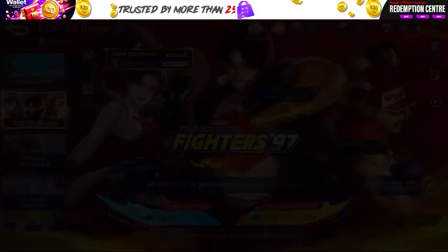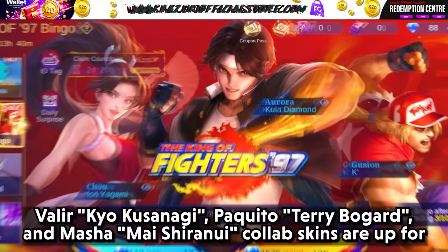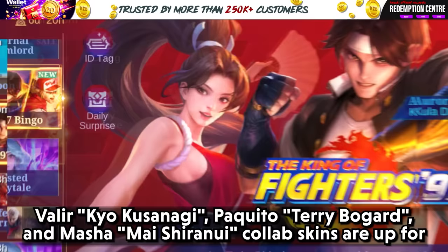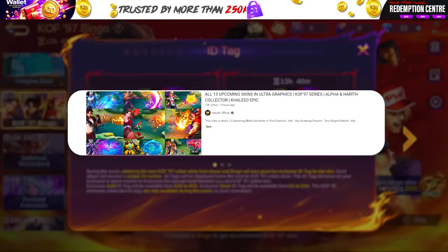Up next is the much-awaited KOF 97 bingo draw event, going from April 24th to May 31st server time. Valir Kyo Kusanagi, Paquito Terry Bogart, and Masha Mai Shiranui collab skins are up for grabs, along with exclusive ID tags. Check out the cool skin skill effects in the linked video.